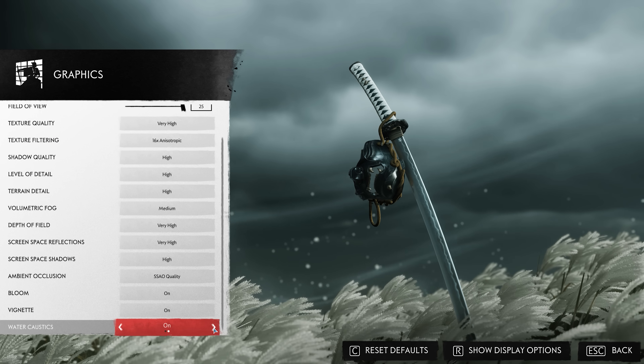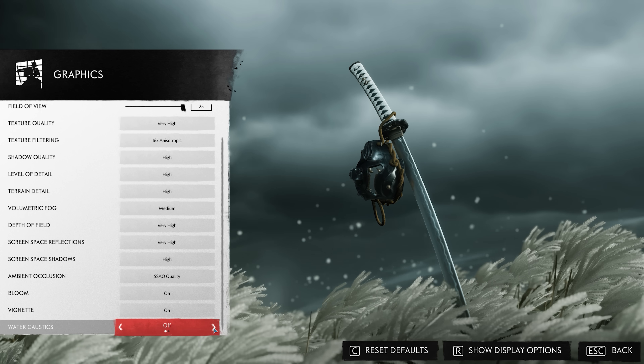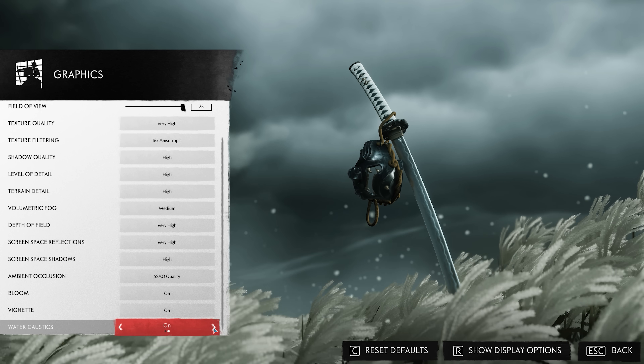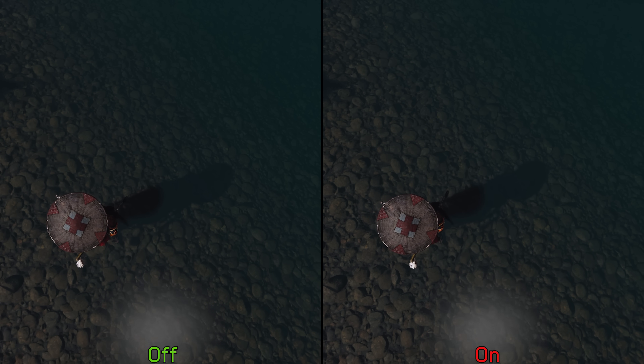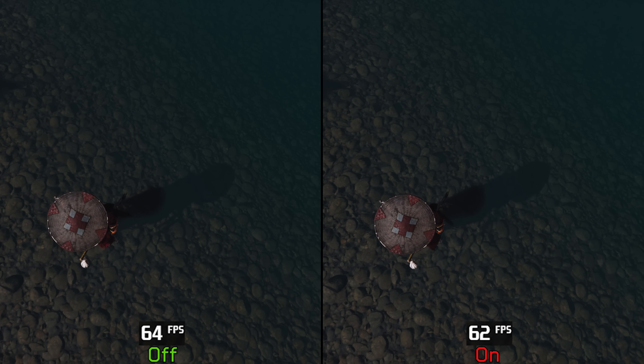Water caustics are patterns of light that occur when light is refracted or reflected from water surfaces. In Ghost of Tsushima, this setting only enables refracted water caustics that appear underwater. They're very hard to notice and only occur in specific areas, and there's no performance impact when enabling this option, so I recommend leaving it on.